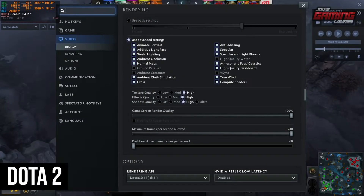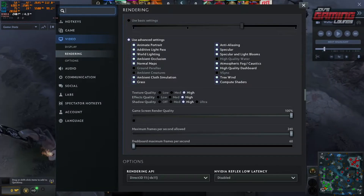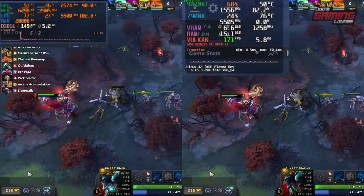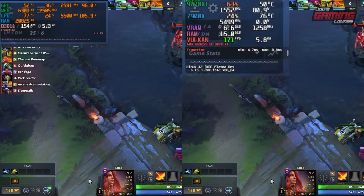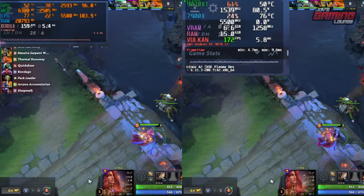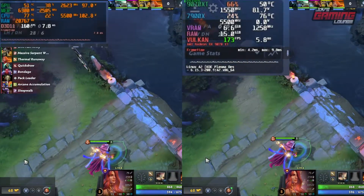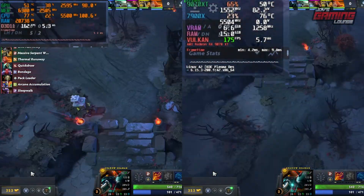Next up we have Dota 2, and the same goes here — I bumped up the graphics so that we can have more of the processing power happening on the graphics card. What we can see here seems to be performing better on Linux. We have the Vulkan renderer on Linux — it's the only renderer available — and on Windows we have DX11, which also had Vulkan but I didn't test that, so it may not be a one-to-one comparison.